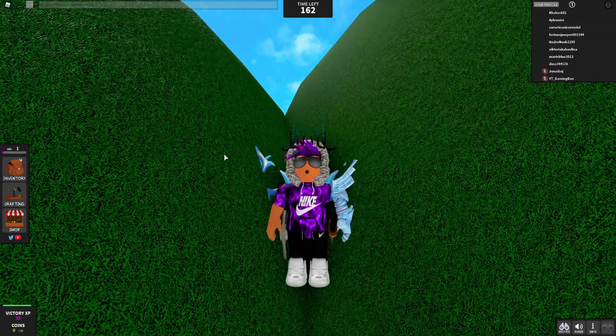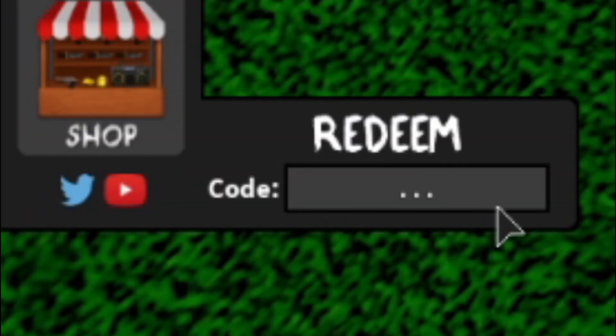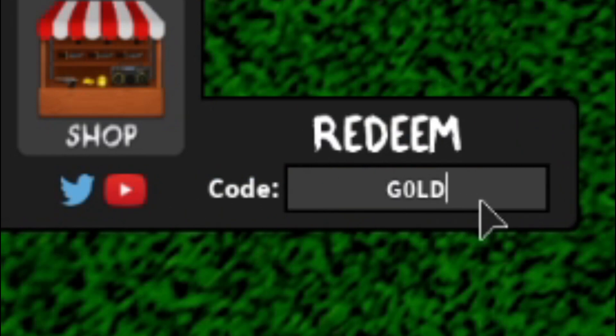Let's go ahead and get into the codes now. The first code today — let's start with the code H311, enter that one and as you see it's redeemed. Then we have the code 'gold' with a zero in it — as you see, redeemed.